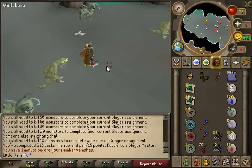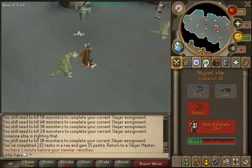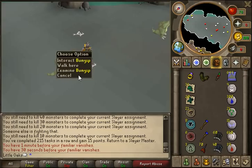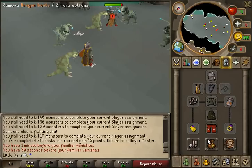Okay guys, so I just did my entire task of Aquanites. I only just made it in time before my second familiar vanished. Used all my Supersets and my stats are almost back down to normal. I almost used all my prayer as well. Basically, when I ran out of food, if I didn't have any raw food left, I'd turn on my prayer and wait for them to drop some raw food. Then I'd use my Bunyip to heal me with the raw food, turn off my prayer and wait for my health to drop again. Just doing that, I just managed to complete this task.